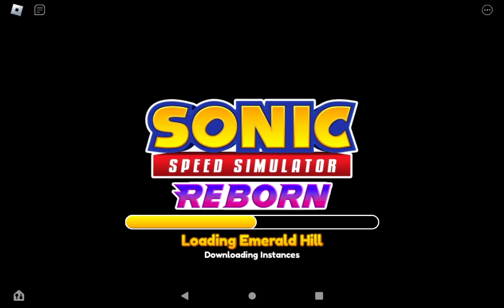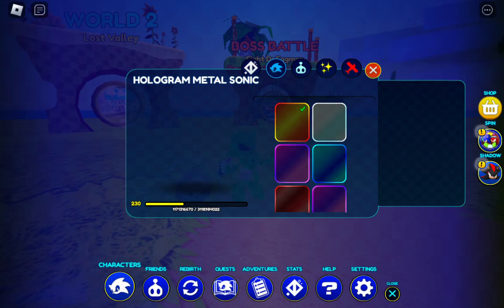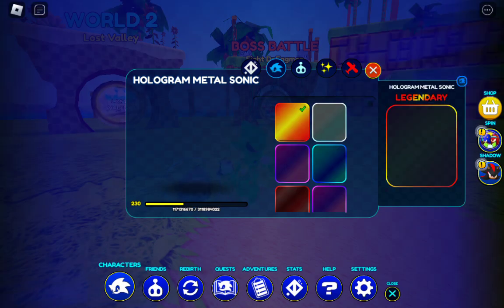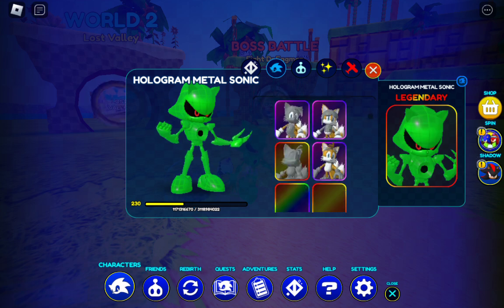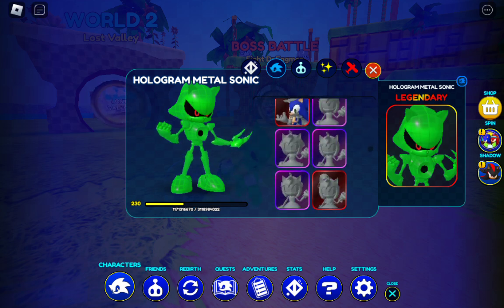The main thing I want to see is the name, and I also want to see the entire look of it, because one, it looks amazing, and two, the name is Holographic Metal Sonic — which I'm pretty sure is the name of the green Metal Sonic I'm playing as right now. So here we have Hologram Metal Sonic. What is this one — just 'Hologram,' and then maybe this one's 'Holographic'? I don't know.